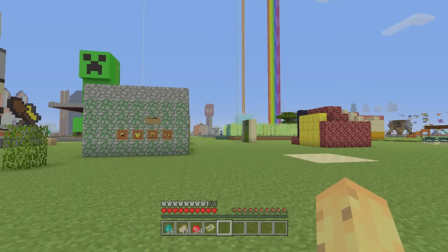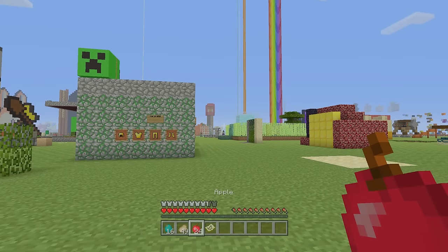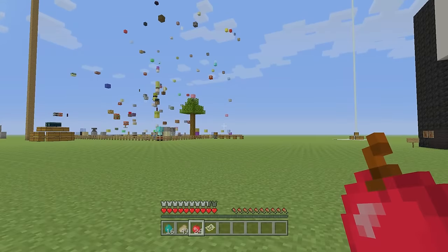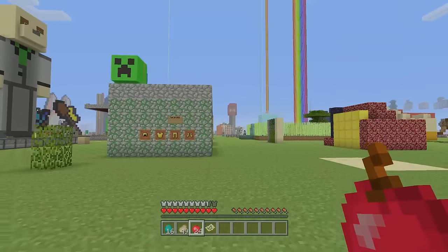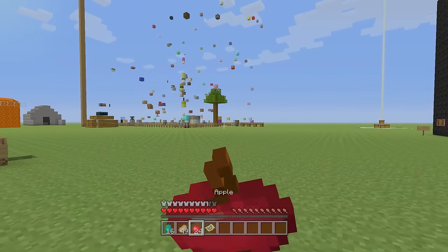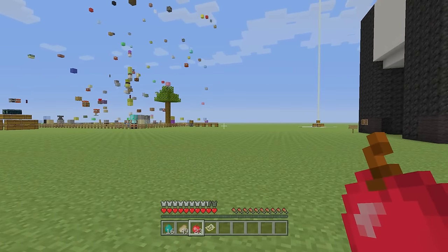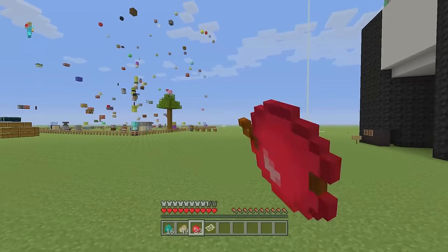As well as your hunger bar, there's something called a saturation bar. A saturation bar is like a second hunger bar, but it's hidden from your sight at all times. It's basically a hidden way of rewarding you for eating good food. If you eat foods like an apple, a potato, or raw fish, you're not going to get very much saturation and your second bar won't be very full, and you'll still be using it up.